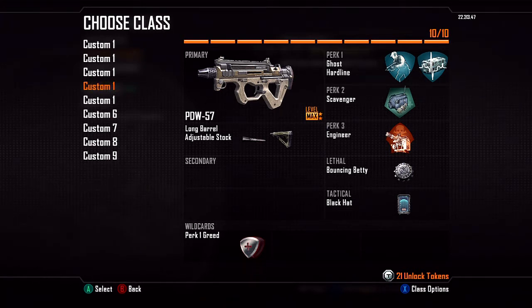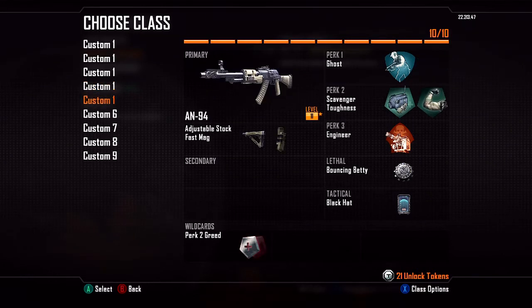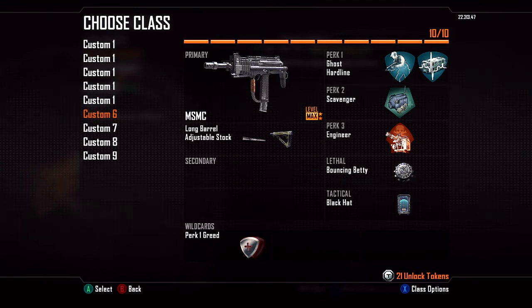Long barrel actually works like FMJ now. The AN94 — the AK/Geor hybrid — has the iron sights of a Geor and the feel of an AK. I run dual mags on this as well. Fast reload is self-explanatory. If you put extended mags on it you only get ten extra bullets, so it's really not worth it.